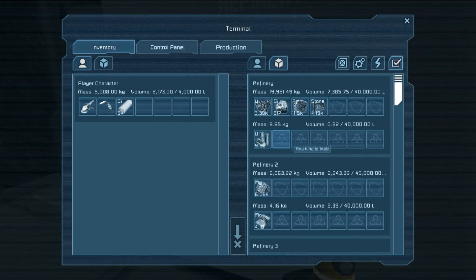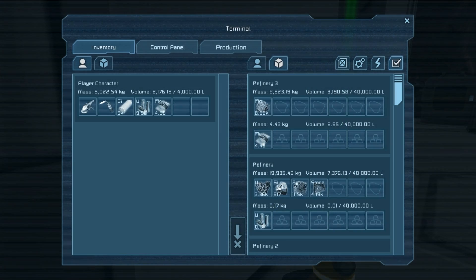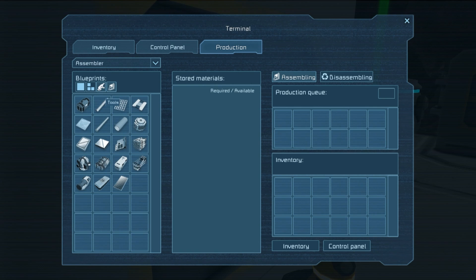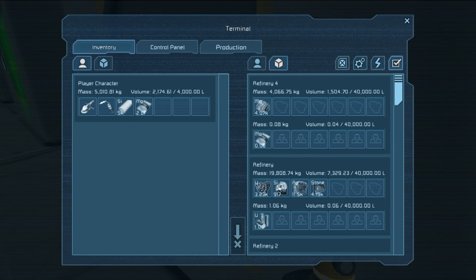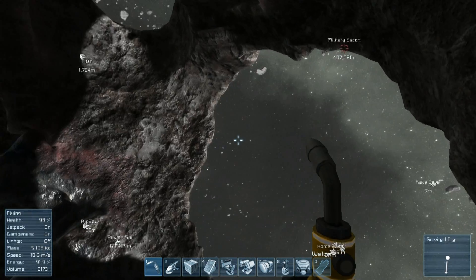Let's do one more pass and then we'll start making our ammunition. Take the uranium because missiles require uranium. Let's go to production — tools is actually where the missiles and Gatling cannon ammunition are. They require quite a bit, so we're going to do 10 of those, and then we'll do 20... okay, let's do 23. We're going to run out of magnesium but I don't think we will if we drop this in here. Alright, so we're going to have that stuff getting made for a while now.